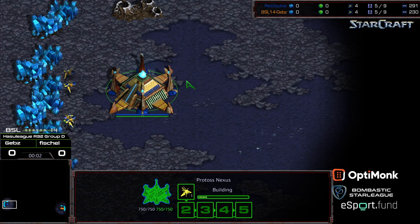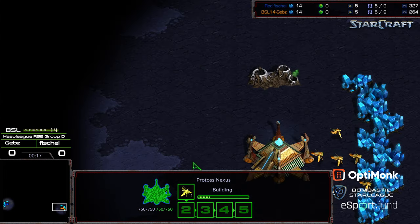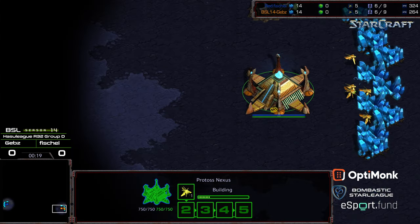Hey guys, welcome to another commentary done by Diggity. I do not know what happened on the opposite side of the bracket between Gebs and... we'll see them down the line. Fisheye uploaded replays, but other players opted not to. Fisheye is starting in the bottom left hand corner as the blue Protoss, bottom right hand corner we have Gebs starting as the orange Protoss.